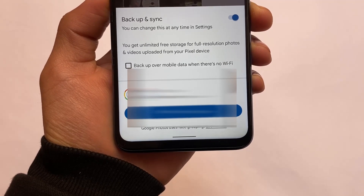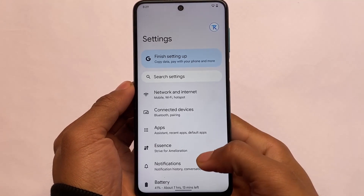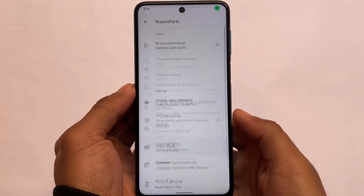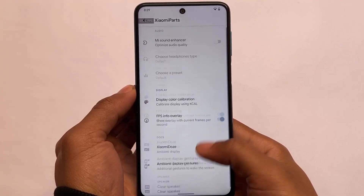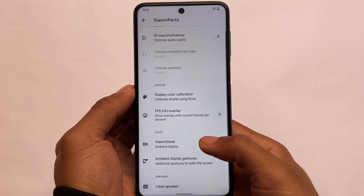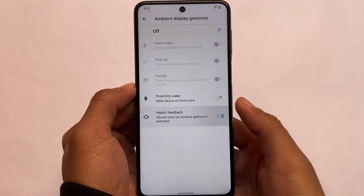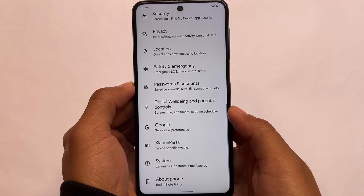Let's take a look at settings — it's almost the same as other Android 12 builds. You have Xiaomi Parts included and some security-related settings, but no face unlock and no app lock yet. Under Xiaomi Parts you have Mi Sound Enhancer and Xiaomi Parts options — for this Redmi Note 9 Pro or similar Xiaomi devices build, you get FPS info, Xiaomi DOZE, ambient display — all those options are already available. Some features are available by default, meaning you don't need any rooting or root access, and you don't need to install Magisk.